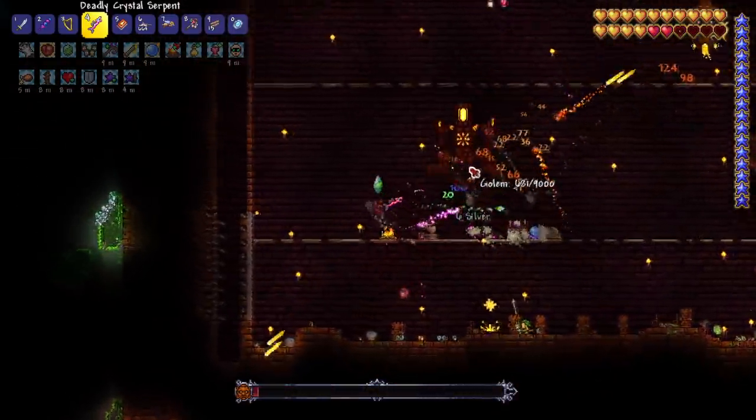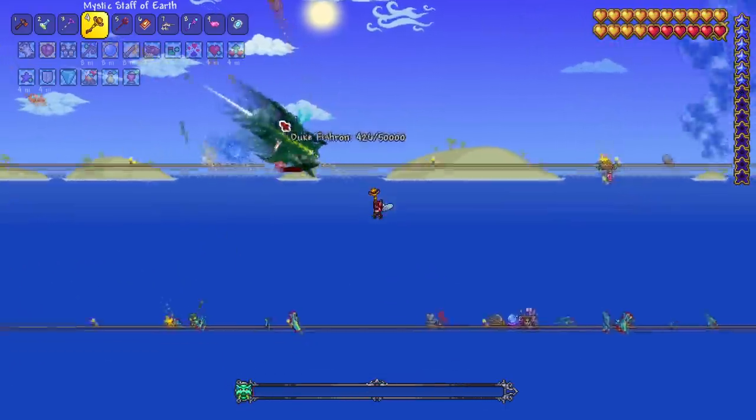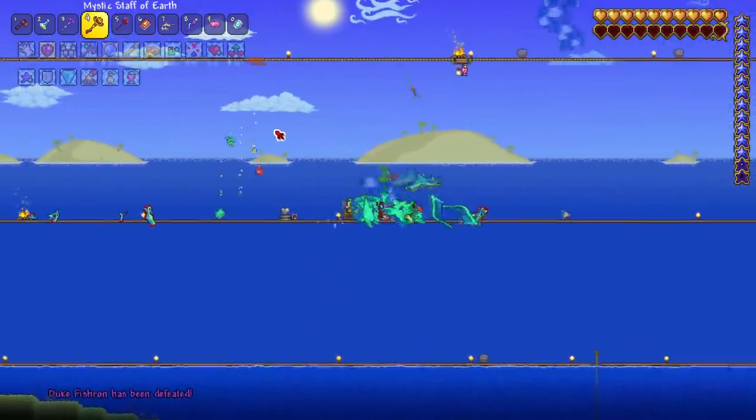Next up is Plantera and the Golem. For Plantera the book recommends getting a full set of hallowed armor and weapons. After Plantera is dead we move on to the jungle temple — the Golem has always been an easy fight, so no problem there. With the Golem defeated it's time to look toward the Duke Fishron. Before that fight I get my hands on the best gear I can, then take down the Duke.